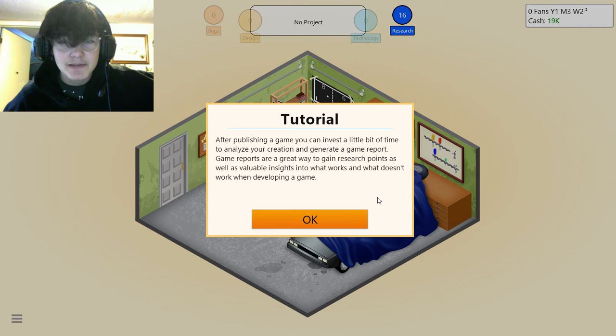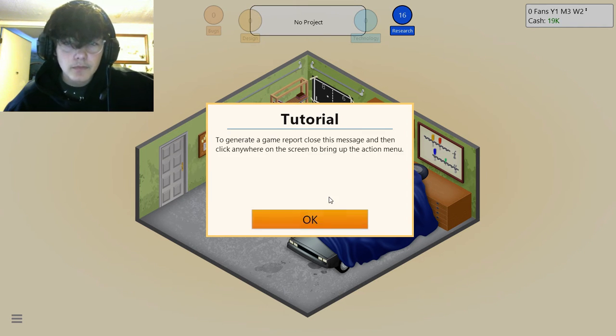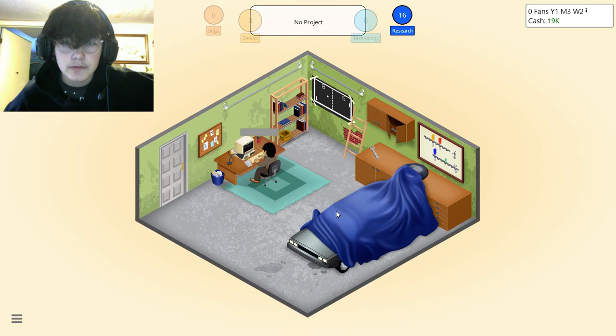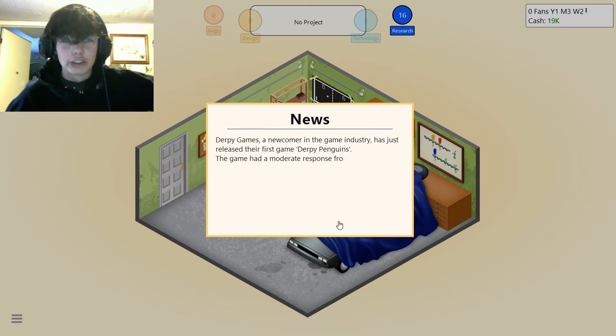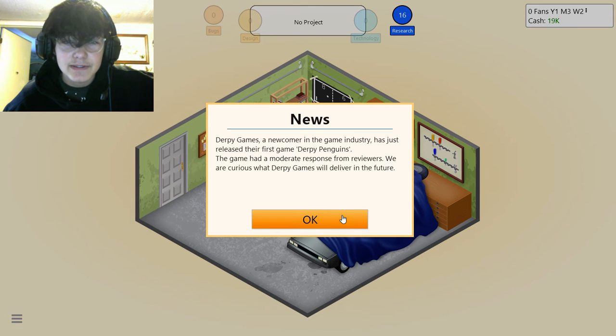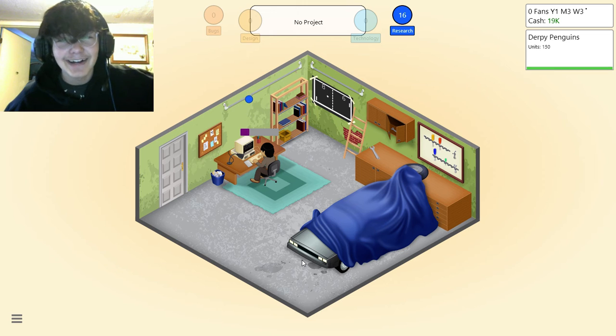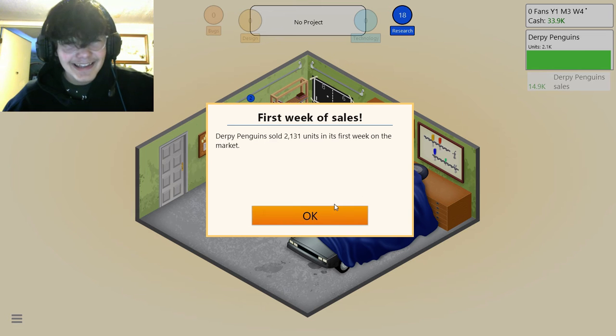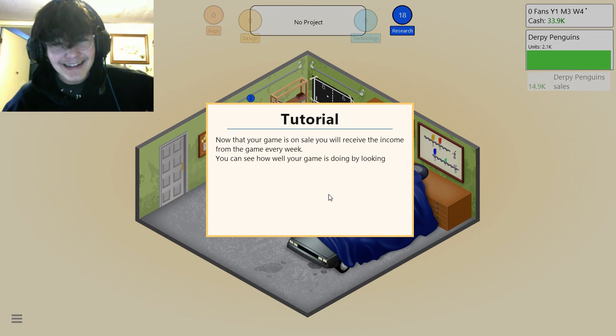After publishing a game you can invest a little more time analyzing your creation by generating a game report. Let's generate a game report — it cost me 46k! 'Derpy Games, a newcomer in the game industry, has just released their first game, Derpy Penguins. The game has a moderate response from viewers — we'll be curious to see what Derpy Games will deliver in the future.' I like that name! Sold 2,000 units in its first week on the market.